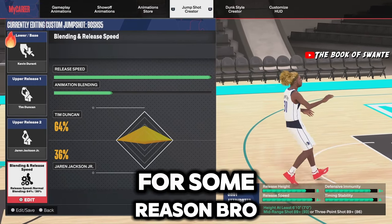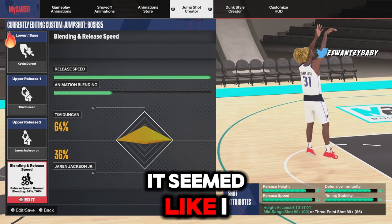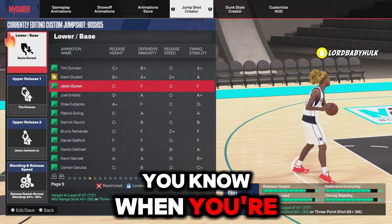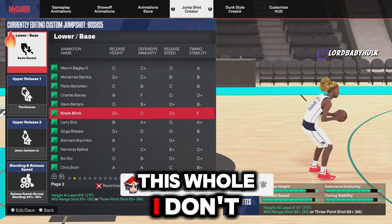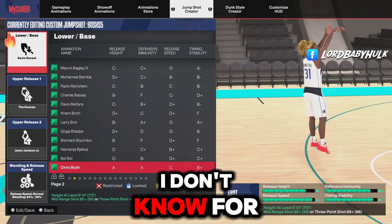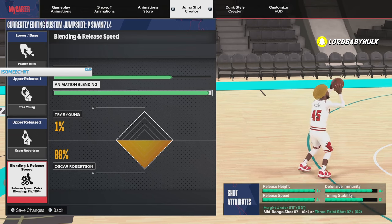I tried other jump shots and there's something wrong with big man shooting this year. It just feels like the game is broken for bigs. But with the Kevin Durant base it seemed like I could start hitting. There's also a new Chris Bosh animation - when you're a higher level, but honestly it's not worth it. I keep missing with it - I don't know what it is. This jump shot right here is horrible for big men, at least for me.